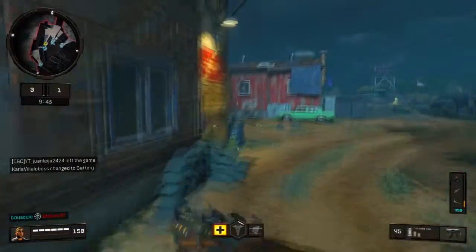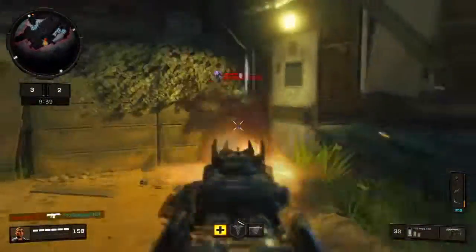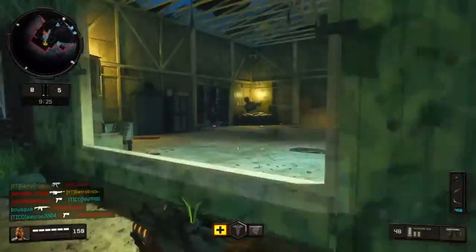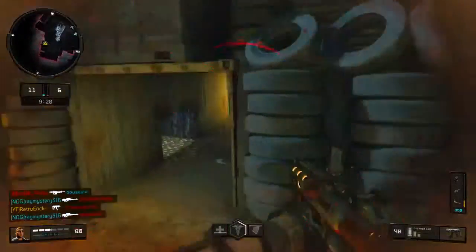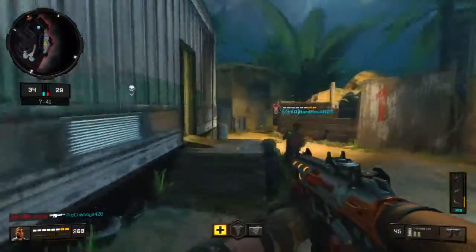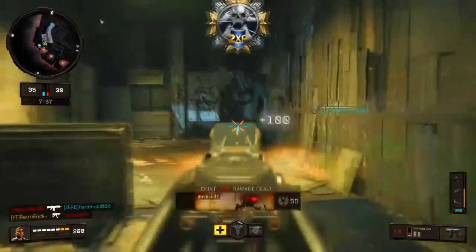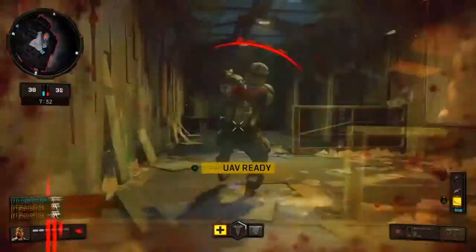Getting kills in Call of Duty is basically about playing smart. Throughout this gameplay you're gonna see me pre-aiming corners, jump shotting, drop shotting, and moving around in gunfights. Those small things really matter. Playing smart is a very small thing to do, but a lot of people don't do it — a lot of people like to blind rush, and it doesn't work. You gotta be prepared 24/7 because Call of Duty is a very hectic, fast-paced game.